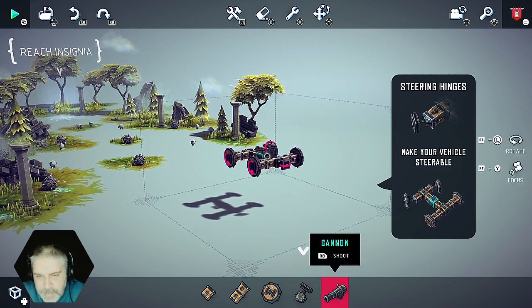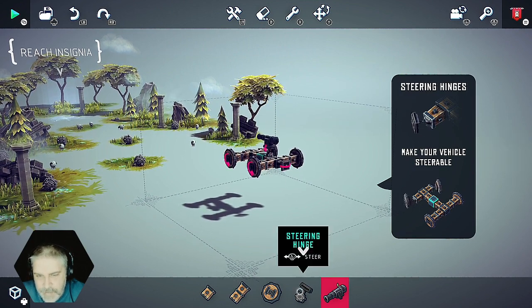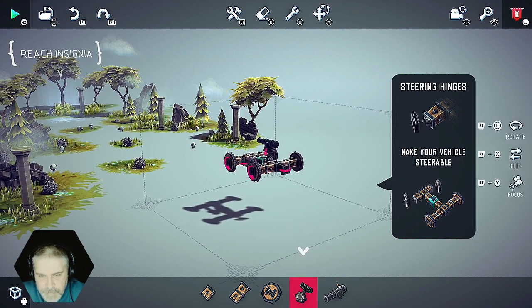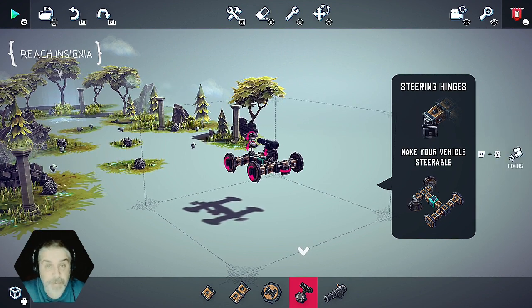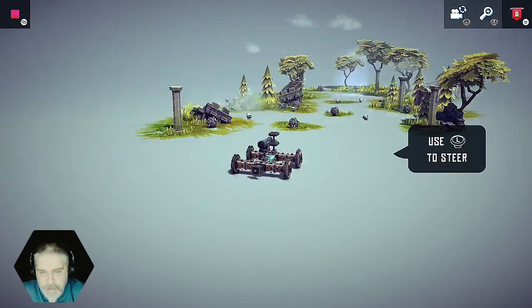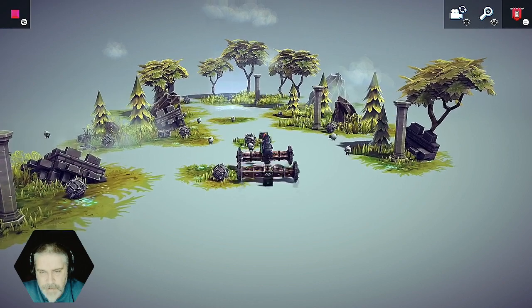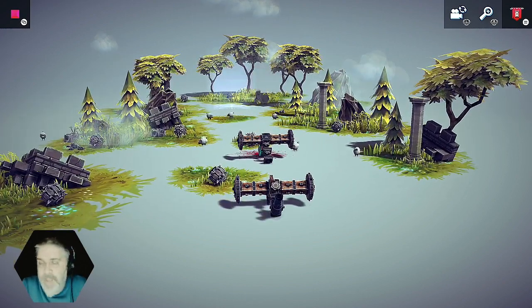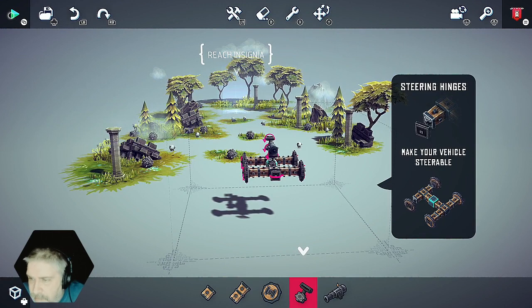Let's put a cannon there. Steering hinge — does that go on the front? I don't know what the fuck is going on here. Let's go to play. I can kind of steer it, can I? No. What happened there? What was that? Wait, where do I put the steering hinges?